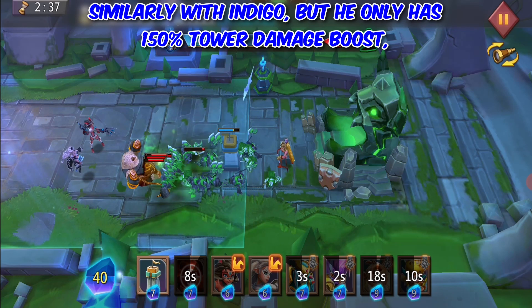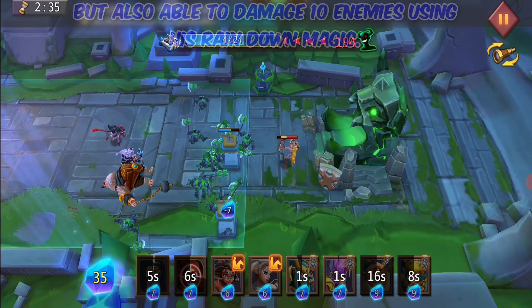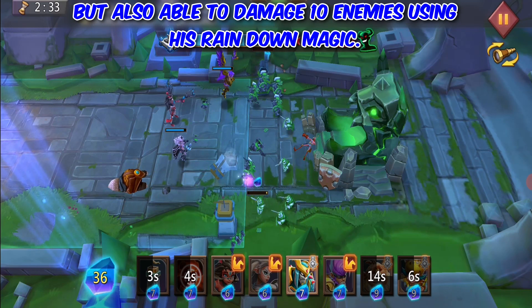Similarly, Indigo only has a 150% Tower Damage Boost, but is also able to damage 10 enemies using his Rain Down Magic.